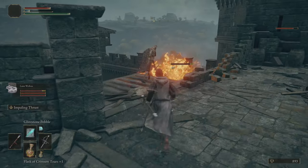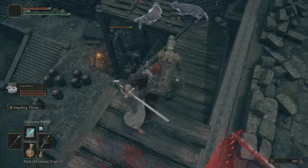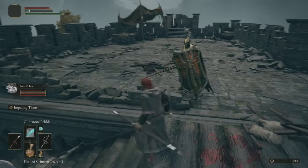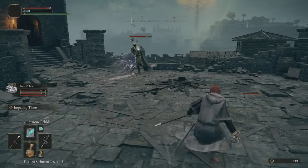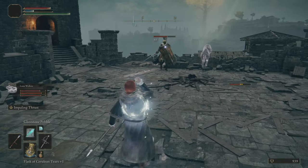Apparently the wolves have decided the other enemy is more important. Let's take advantage of our rapier here. We need the wolves to aggro on this guy - we're going to run straight at him and get them to aggro on him, because that's what we really need here. We're going to get out of his way.